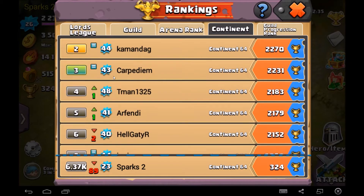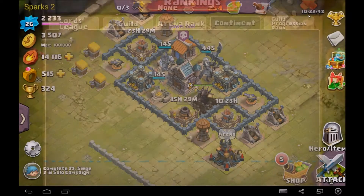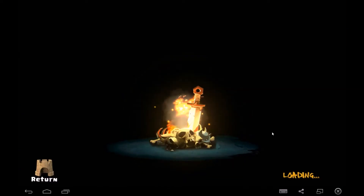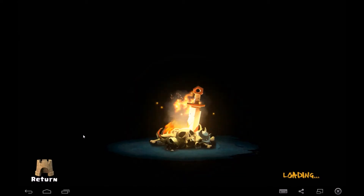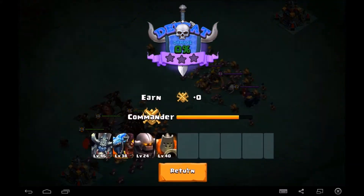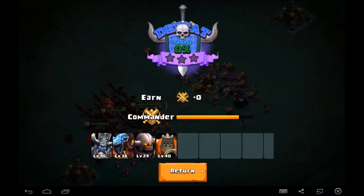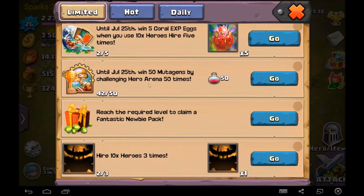I'm actually ranked 6.37k. Let's see if there's anything we can get here. I want to do the arena — let's get those 50 mutagens before this runs out. I bet we're not going to be able to beat them though. Arena is completely harsh on you when you're this new to the game. Seriously, am I going to be able to beat these opponents? No. That's why I'm just quickly doing this — surrendering — and getting my mutagen chances. If you can't beat anyone in the arena, just do that and get your mutagen things until July the 25th.